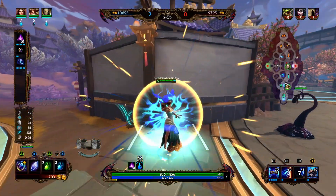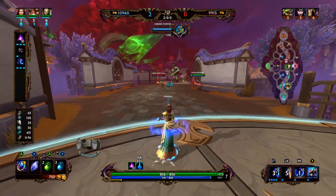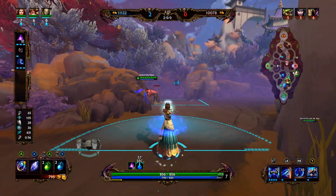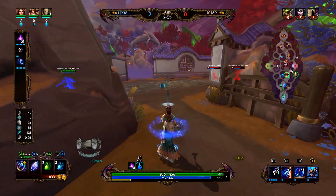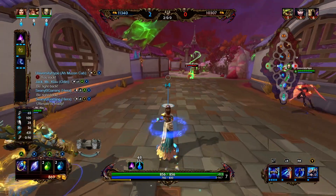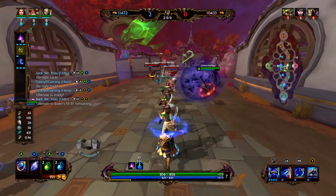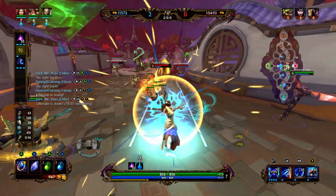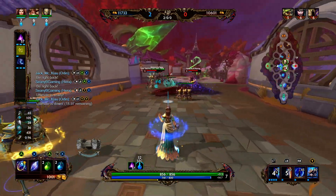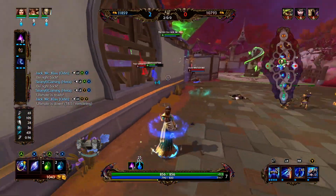In terms of the build, we started with Mage's Blessing — it's going to give us 10% cooldown once fully stacked, additional ability damage, and a little higher MP5. Then we're going into tier 1 of Kronos Pendant and then cooldown boots. With Hera, I think she is an extremely strong character in Smite right now. If you can build full cooldown on her, you can really abuse her ultimate. Her Polymorph is just such a great ability — it does good damage and turns them into a jungle camp so they can't use any abilities or basic attack. It's great CC.